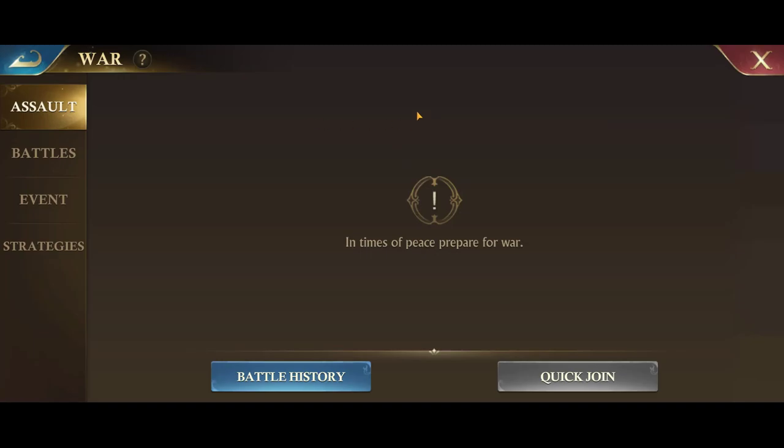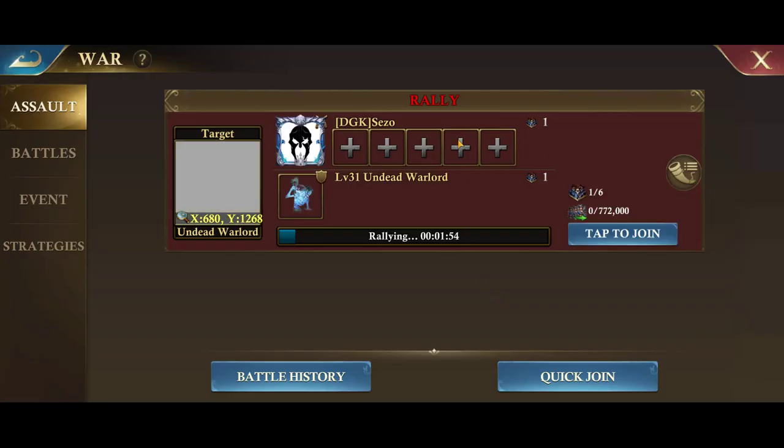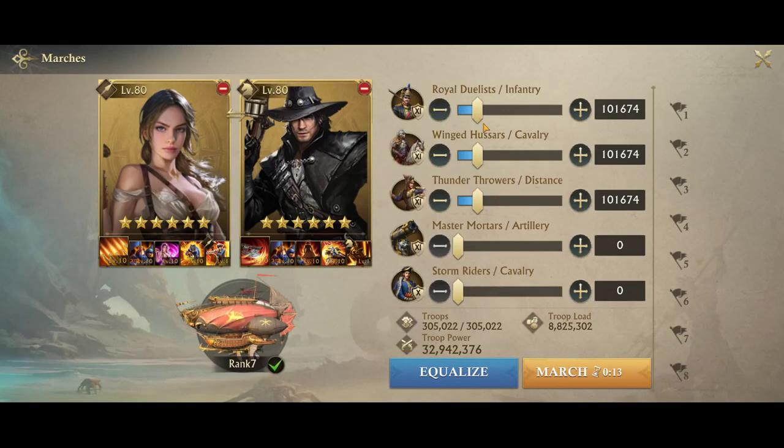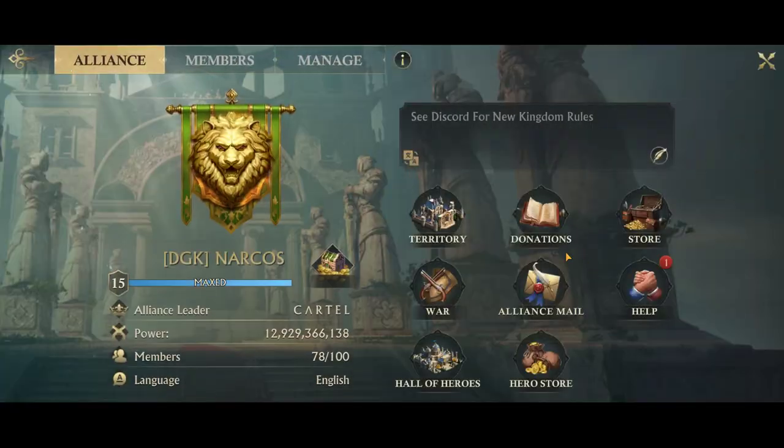War — this is where rallies will show. Somebody just started a rally and you can see here that you can join this rally by tapping this button and sending a march. I'm just going to quickly do that — it's part of my dailies. I don't like to send too many troops because I end up taking the bulk of the resources, so I'll just send a little bit.